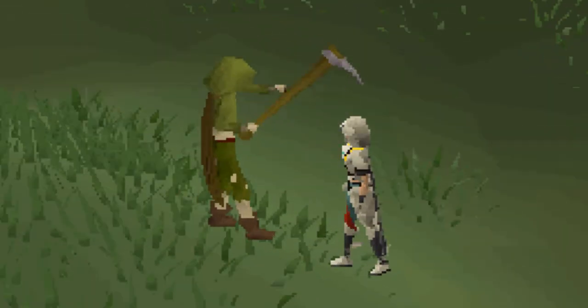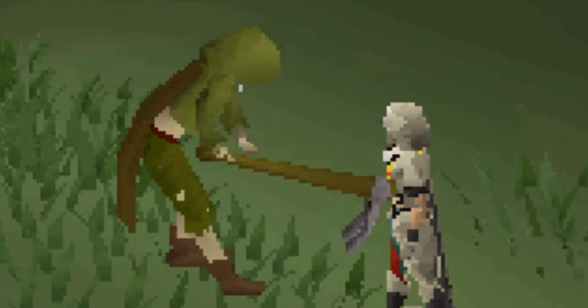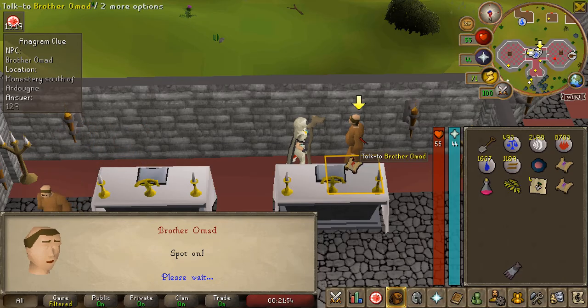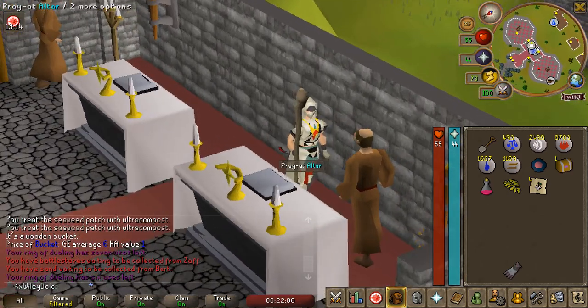Stop hitting me - why are you clawing my face? Why are you doing this to me? Alright, Brother Omad, give me what I'm looking for. There it is. There's our fourth hard casket. Another pretty easy one. Got this from a bird's nest doing my last birdhouse run.